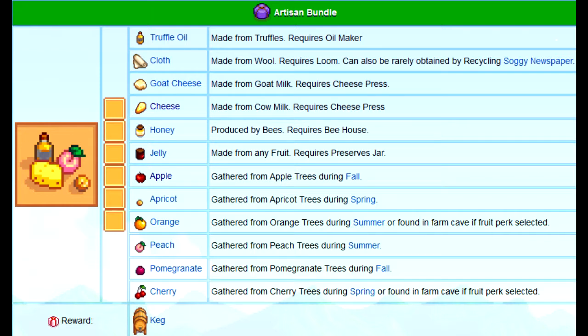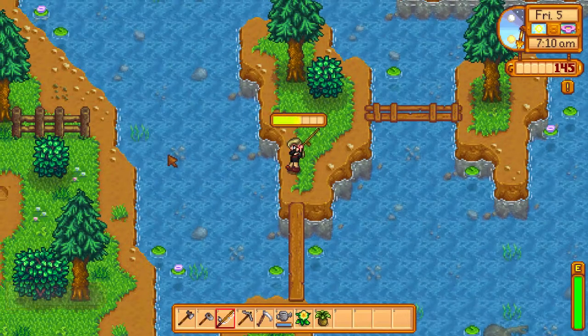On top of buying those things, if you have enough money you can also buy a cherry tree seed and an apricot tree seed, because you'll need them for the Artisan Bundle and it's spring — that's when they bloom.